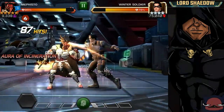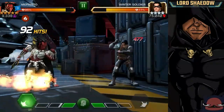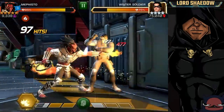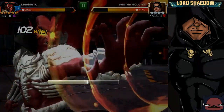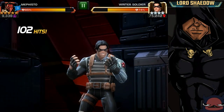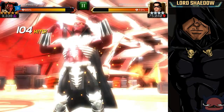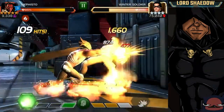I drained his 2 bars of power. You can see I have an aura of incineration up and it's doing the same 477. For the rest of the fight, I'm kind of playing around — just showing you how fast we got to a special 3. I wanted to show you that power gain. Because not only did you get a permanent aura of incineration, but you also got power gain. So I've got power gain for the rest of the fight and an aura. Look at my power — I can spam specials like crazy, but of course I'm running suicides so I don't want to do that.